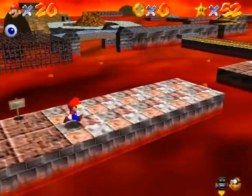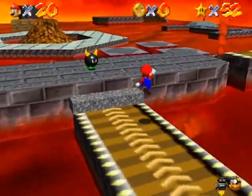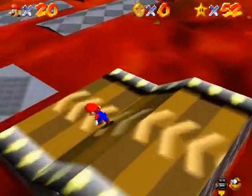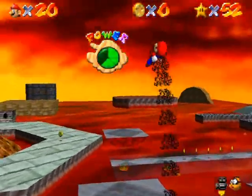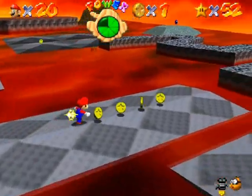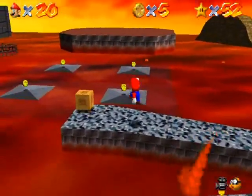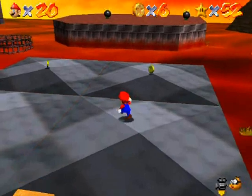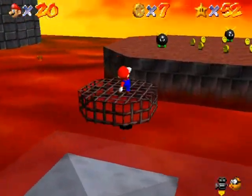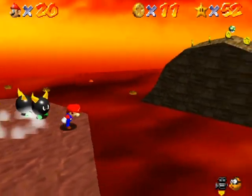Next star is Bully the Bullies — I'm going to take a different path through the level this time for more exploration. I'm going to take the right route and get ahead of that lava curve. That box is really annoying to get coins from. I'll have to do it for the 100 coin star I suppose. Anyway, kill all these bullies — that's your objective.